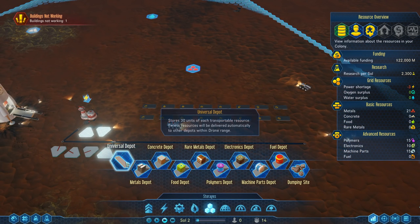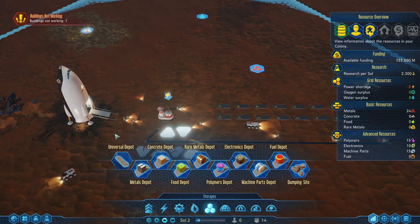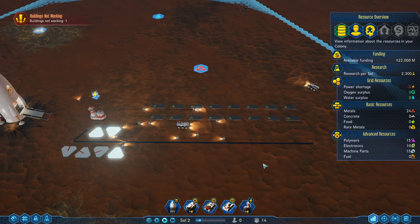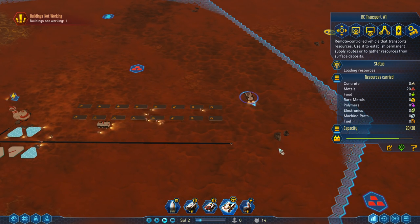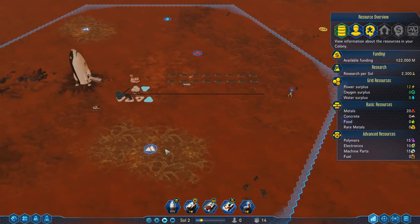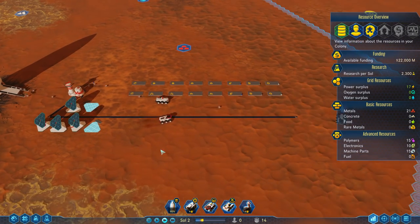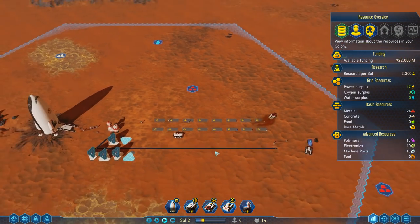We now have all our storage set up. We can also build a Universal Depot, which stores 30 units of every single resource. I personally prefer individual platforms because we can store a lot more. We also have advanced resources in our spacecraft that can be dropped in. Our solar panels are online, which is good. Zooming out on the map and hovering over a sector shows what resources are available there.